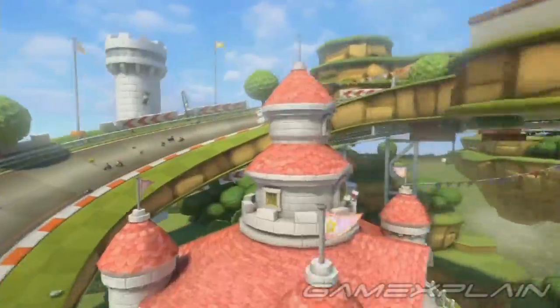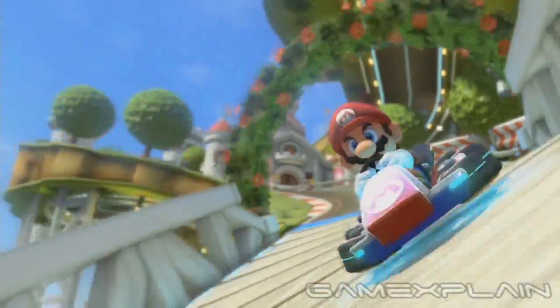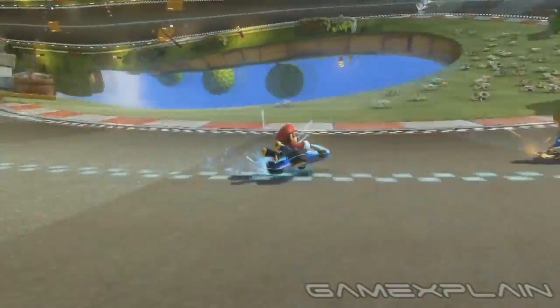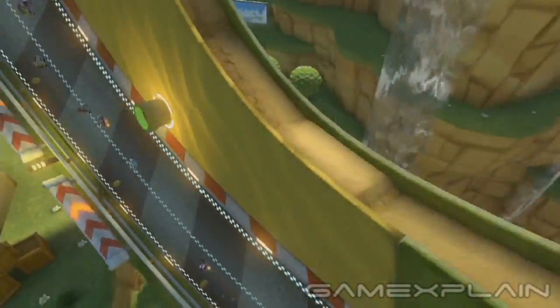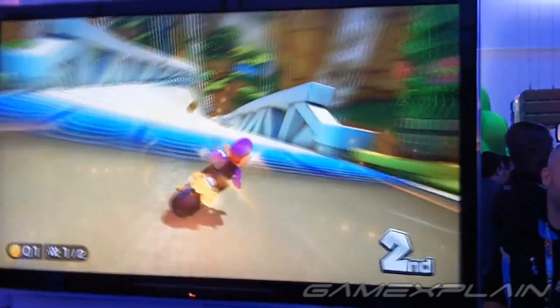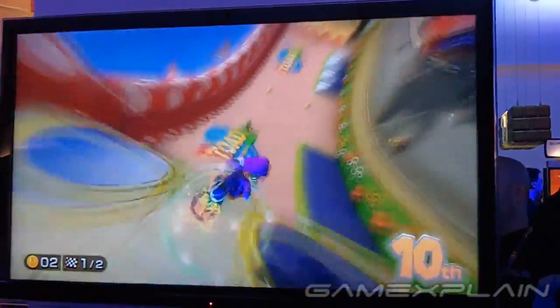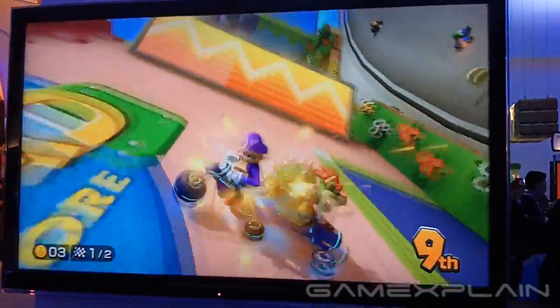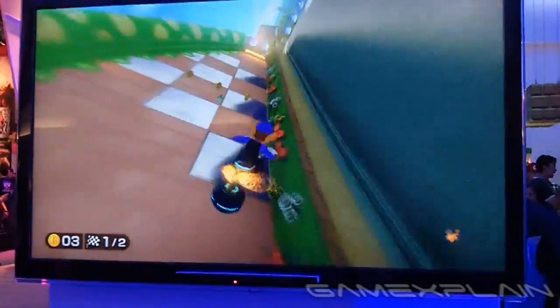As you've seen by now, vehicles can now race upside down and all around in certain segments, thanks to new anti-gravity wheels that allow them to cling to certain surfaces. This allows for all kinds of crazy track layouts and alternate routes. These sections, based on our playtime, always seem to be preceded by a blue anti-gravity strip — clearly marking the start. Besides defying gravity, the gameplay remains basically the same, right down to going off ramps for some airtime.